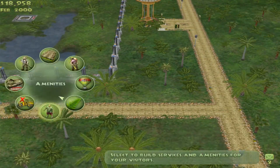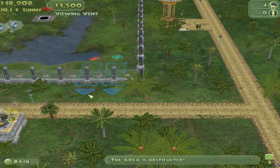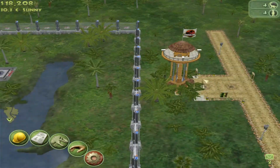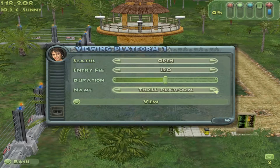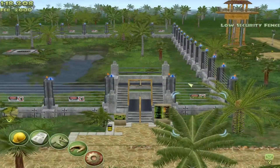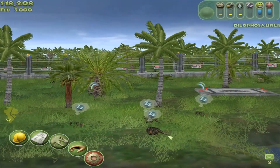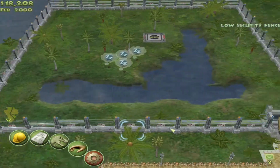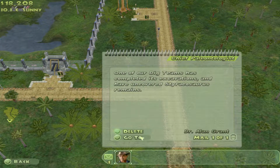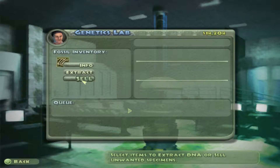Let's go ahead and build one more little attraction here — we want a viewing vent. There we go, it's kind of off a little bit, but it's okay — I think they should see plenty of them. Put the thrill rating on that one because they're all carnivores. Fossil market — oh yes, we do have a Styracosaurus. Let's sell that.